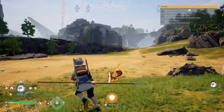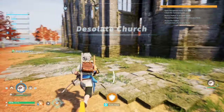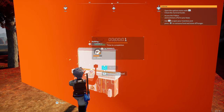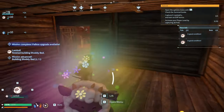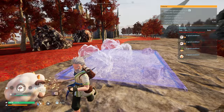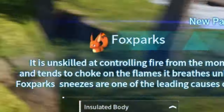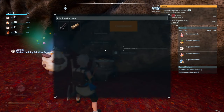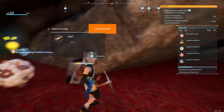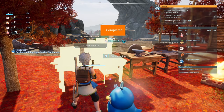I worked my way all the way over to the first tower, unlocked the fast travel right next to it, and went to build our next base at the Desolate Church. I threw all my pals in there and started building a wooden foundation and a bed to sleep in. I worked with my newly acquired pal friends to build some structures around the base, then went and caught a Foxsparks, which was going to allow us to smelt metal along with a primitive furnace.